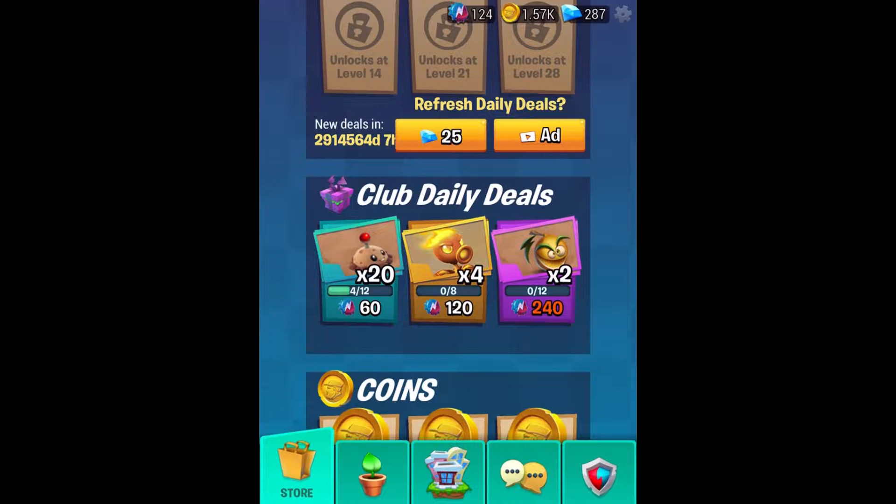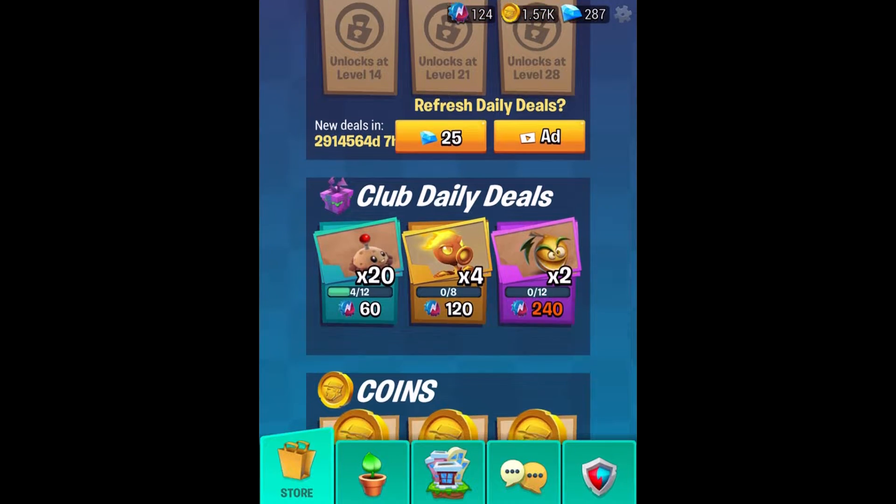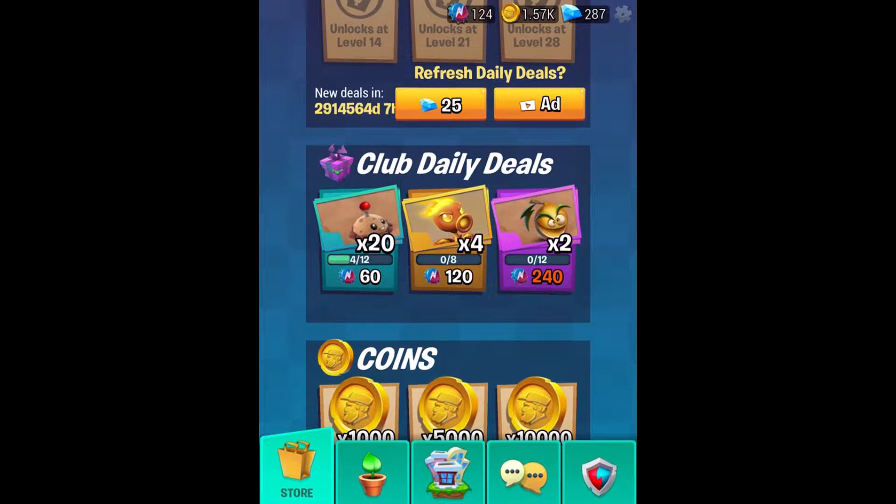So if you don't know how this works, I'm going to explain it again. It looks like there are certain plants like the fire peashooter that are exclusive to the club daily deals as far as I've seen. I haven't seen them pop up anywhere else. So the question is, how do you earn bottle caps?